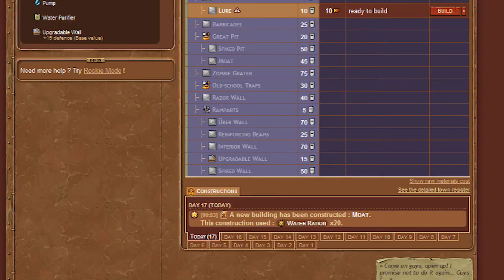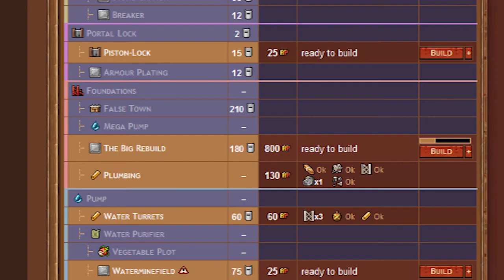For construction today, we finished the moat, as you can see here, taking up 20 rations. But we also continue to work on the big rebuild — it has 800 AP to finish, so it's going to take us quite a few days before we're done with that.